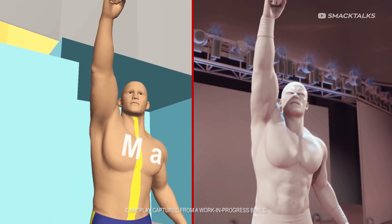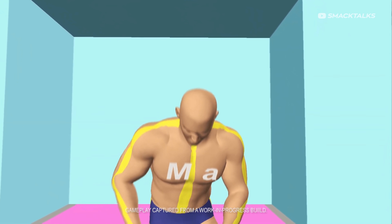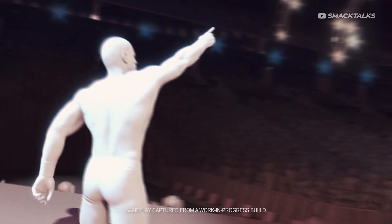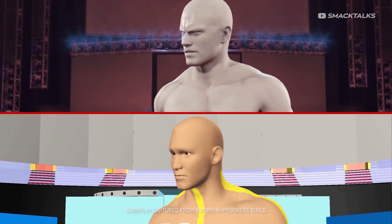For example, one thing that 2K could have done is gone down the route of showing off the entrance motion for a new superstar that's being added to the game. We could have seen the same kind of preview that's shown here without showing off that wrestler's model, which would allow fans to speculate on whose entrance it is and get excited for someone new, while still keeping that reveal a surprise as the actual model isn't shown.